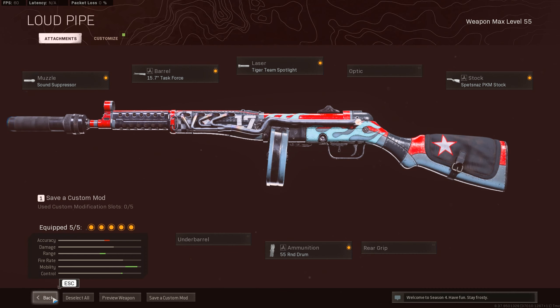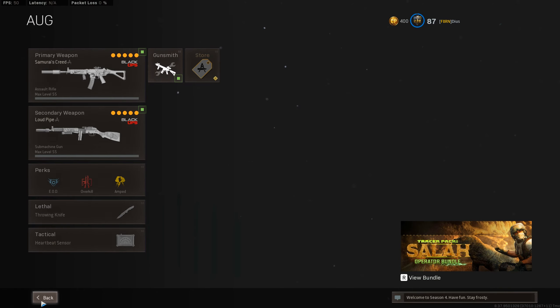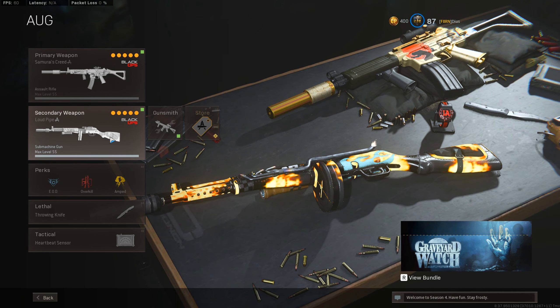I was using the Krig for this gameplay because it actually has no recoil — it was a really fun gun to use, I just wanted to switch it up for a game or two. Agency suppressor, Mil-Spec barrel, Axial Arms 3x, 45-round mags, and the Field Agent Foregrip. That's pretty much it for the class setup — I do drop like 24 kills on Rebirth, I go ham as always.